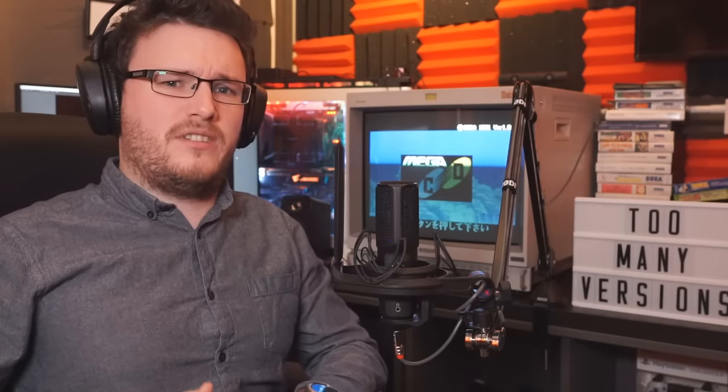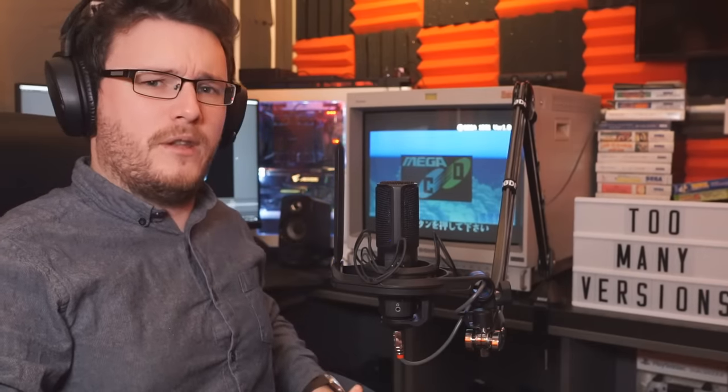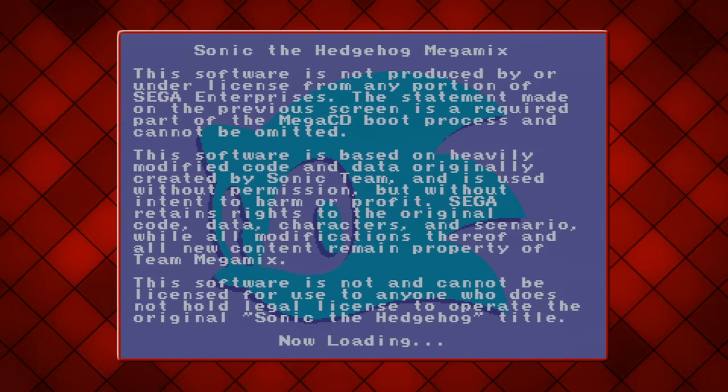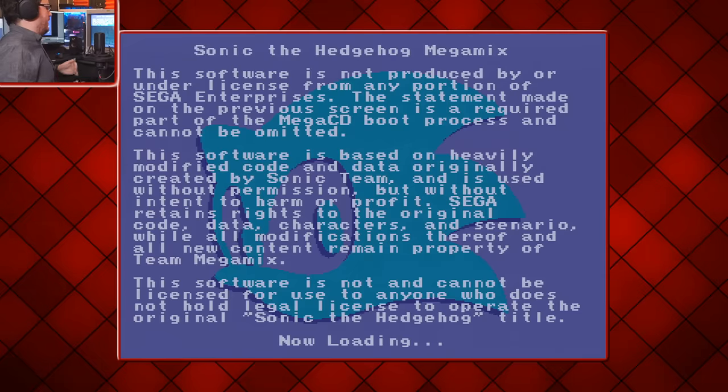Now it's time to step it up a gear and move away from the Mega Drive and onto the Mega CD. I just used my own discs, but for the first couple I couldn't get it to boot up — sometimes it would, but it would hang immediately. Word of advice: get yourself some decent CD-Rs, because right now I have a plentiful amount of coasters. If you'd like to know a reliable brand, Philips seems to do the job — it hasn't failed me once so far.